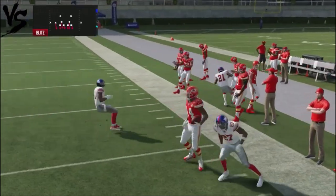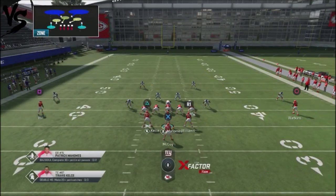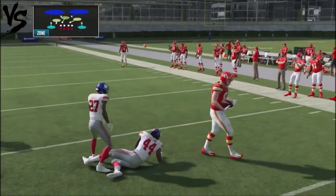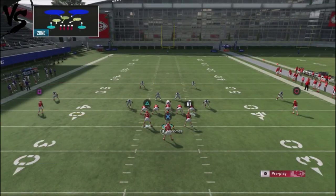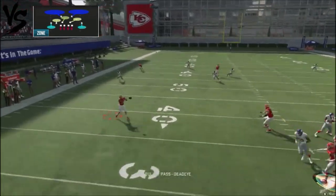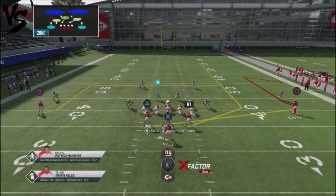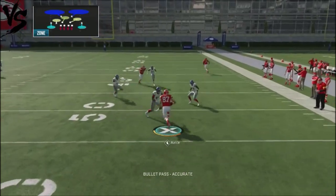Now let's look at cover two and see how this exposes it. Against a basic Tampa Two — very common online — this flat route is always going to be available to dump down to. He's going to have to user that route to take it away, and you can go either way with the field. Watch the route underneath with the running back — nobody covers it. Just dump it down and pick up five or six yards. If you keep chipping away for five or six yards every snap, he's going to get frustrated and start making adjustments.